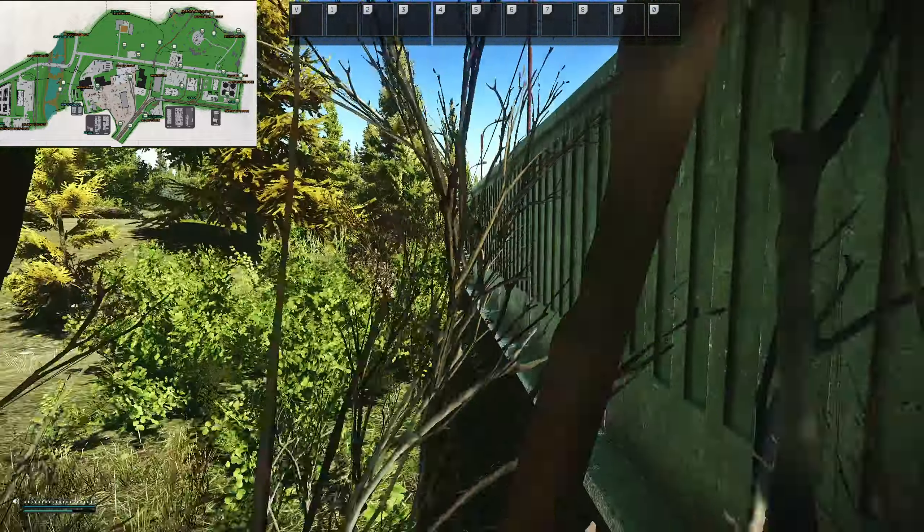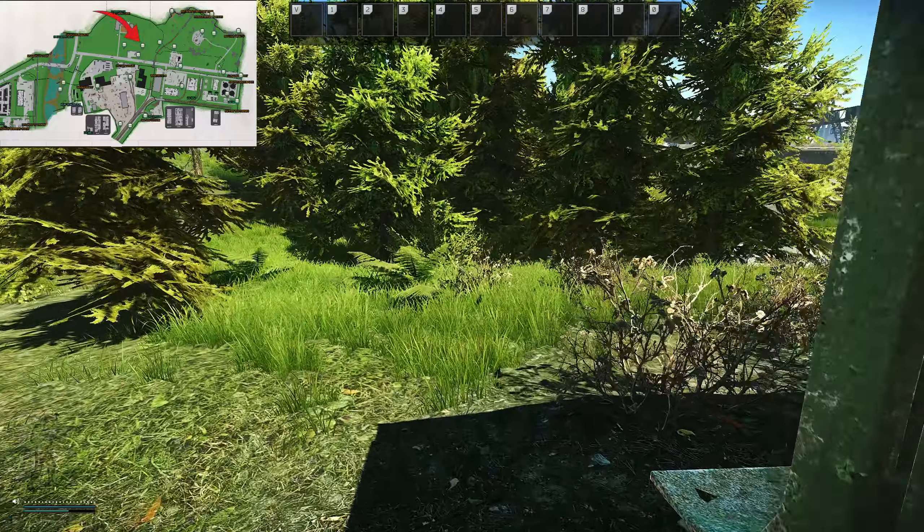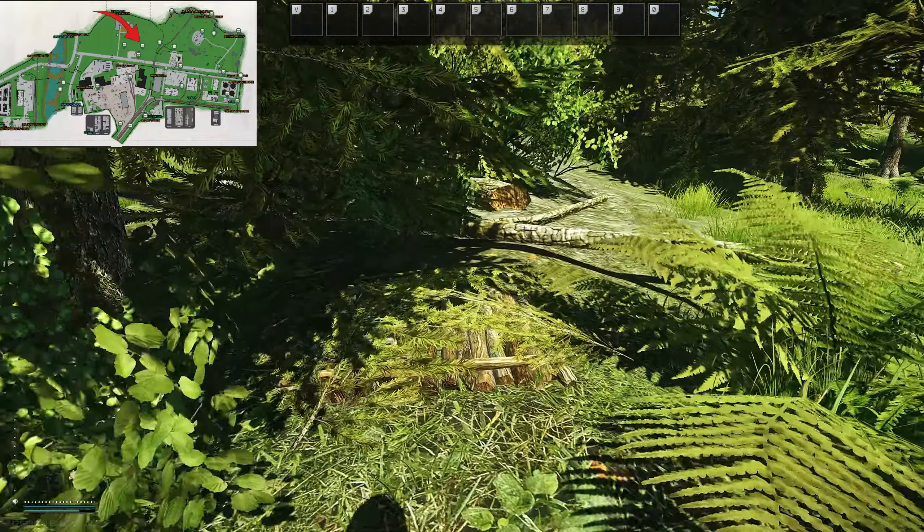Now we're going to follow the back wall of the bus terminal. Once we reach the end, using the corner as a reference, we're going to go a little inland at a 45 degree angle. And the cache is just here.